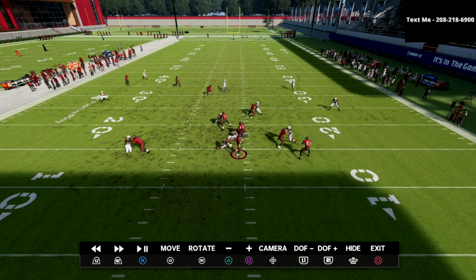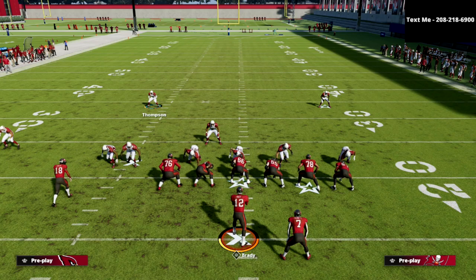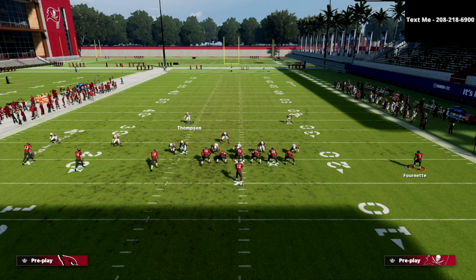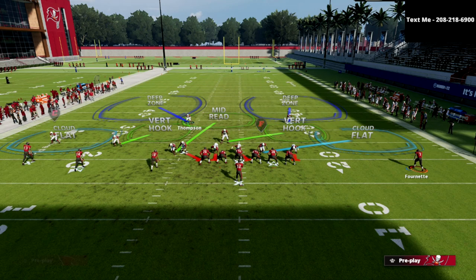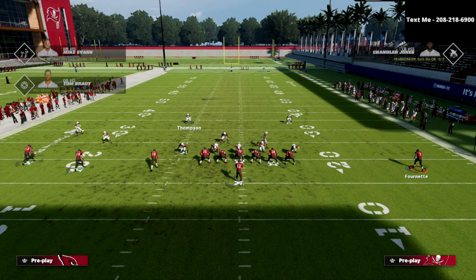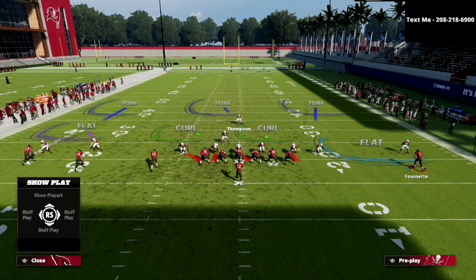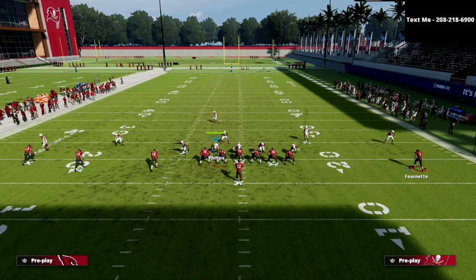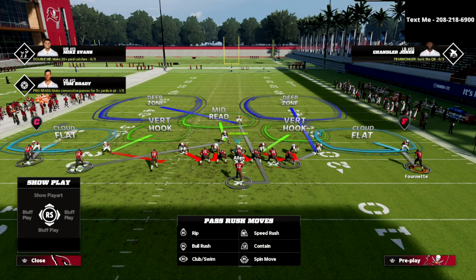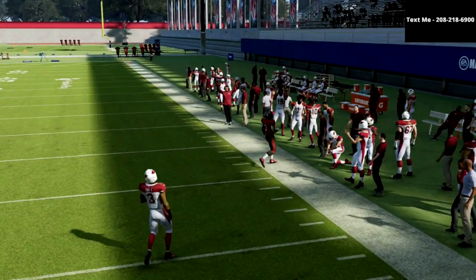Let me show one other blitz setup. If they give you a look like this — a motion-out setup that players like No Up Next use a lot — audible to Cover Three Cloud and you'll notice the nickel corner moves to the right side of the screen. If you check back into Tampa Two you can get the nickel corner back. If they audible into this motion-out setup, let me show you what happens.